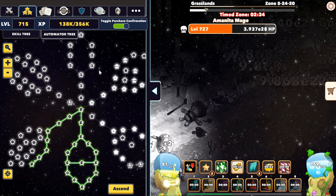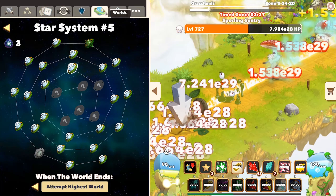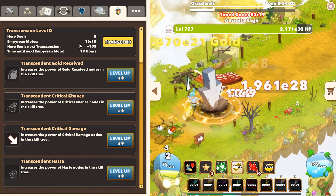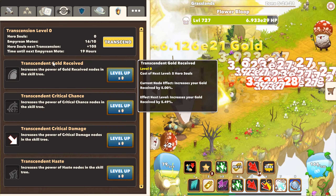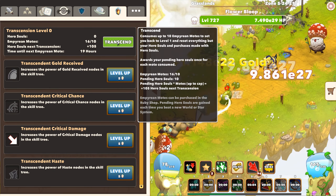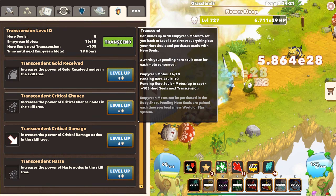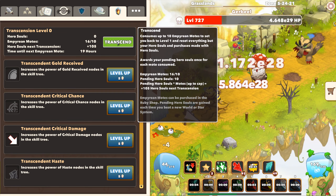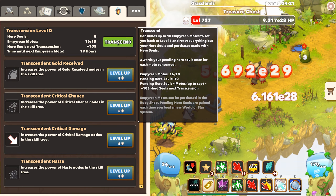The Transcendence feature works by gaining a certain amount of Empyrean Modes — which, as I said, are on a 24-hour cooldown. There is a certain cap: at Transcension Level 0, your Empyrean Mode cap is 10. Pending hero souls times modes up to cap — so up to 10 — gives 105 hero souls for the next transcension, because each world is worth about 0.1 hero souls.